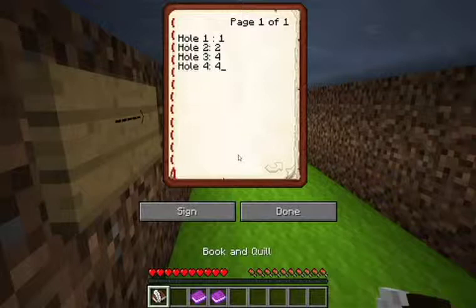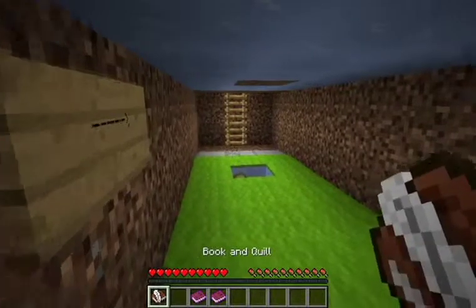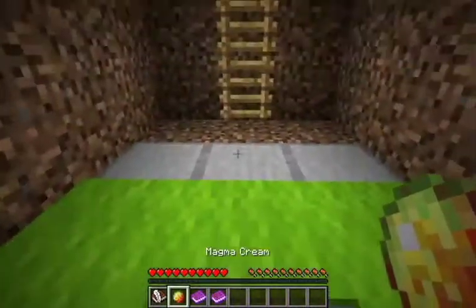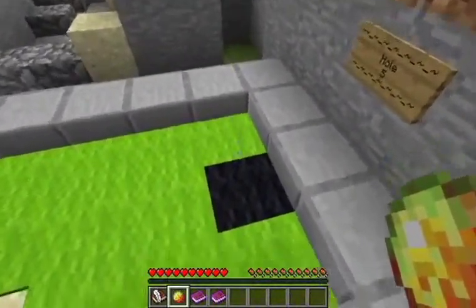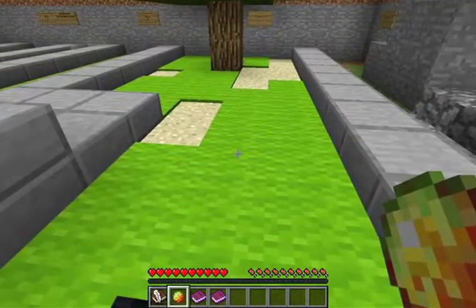Hole four. What is in four? I'm gonna fill in hole five — I'm not gonna fill in the score yet, I don't know what that is. But now it says hole five already. Let's go up. See this — hole five.